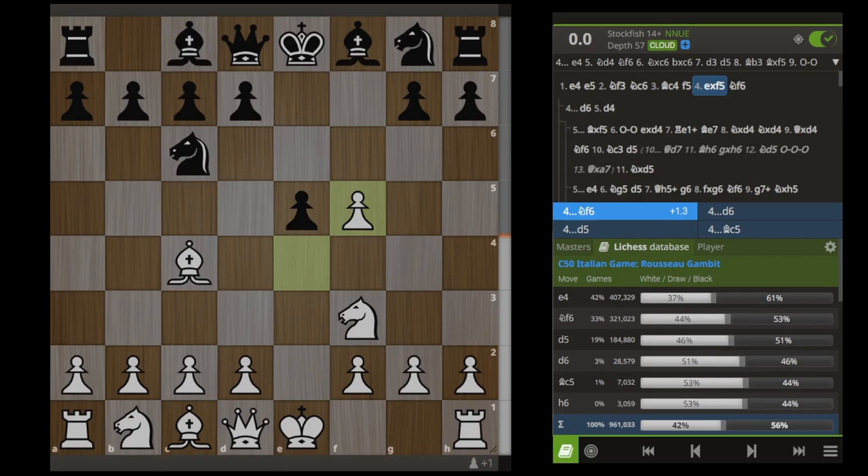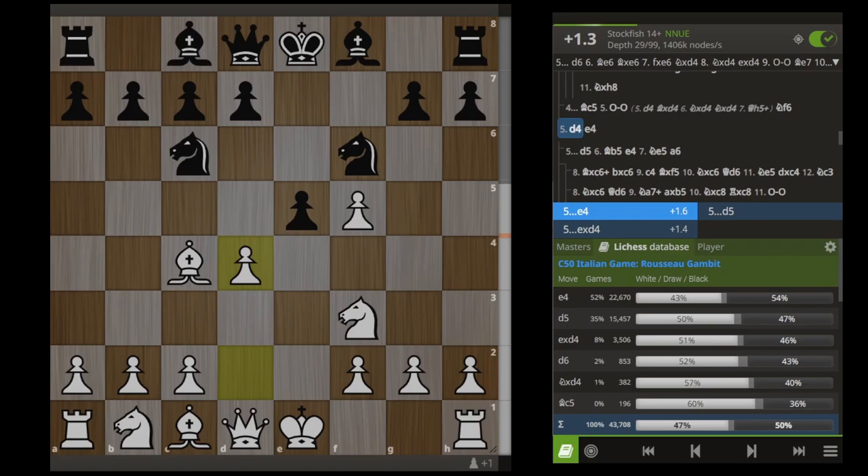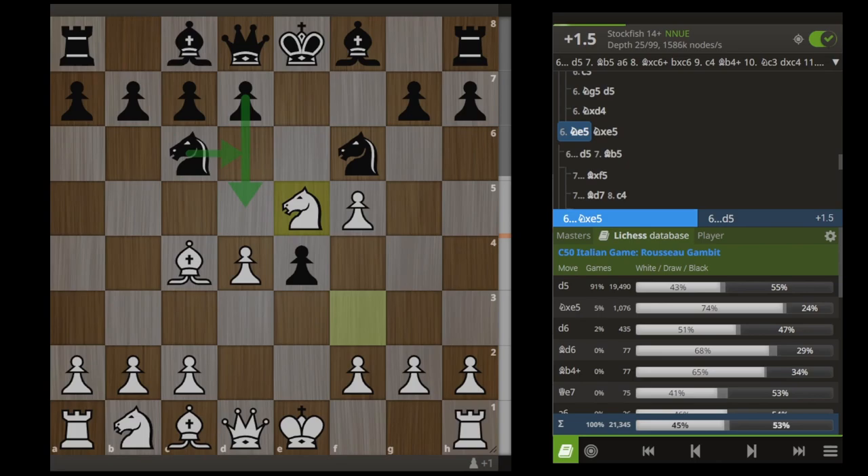At this point in the video, we have covered all of the fun that happens after the immediate E4. However, Black does not have to play E4 right now. They can also play Knight F6 and D5. First I will cover Knight F6, and here we can keep up the initiative by playing an immediate D4. Not a very common move in this position, but it does lead to a lot of traps for White. The most common move here is now playing E4, after which we jump our knight up to E5, and 91% of people are playing D5 here.